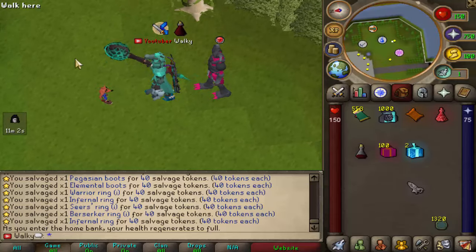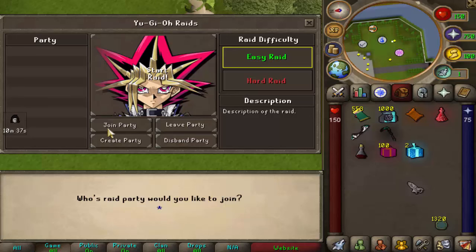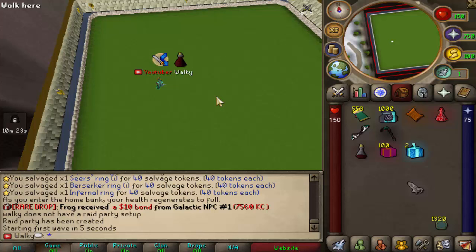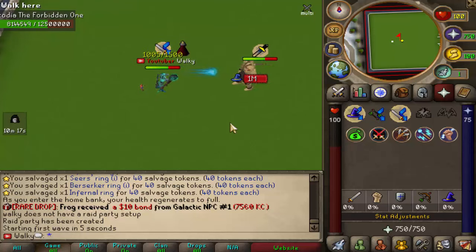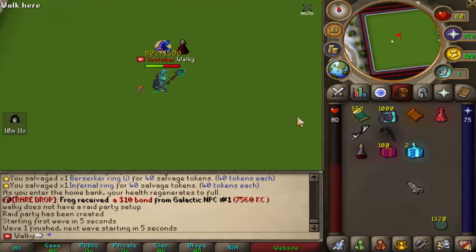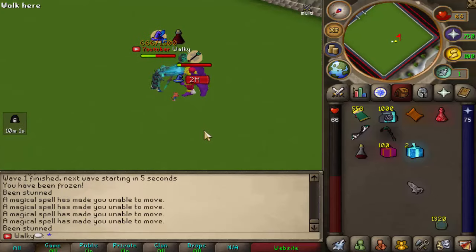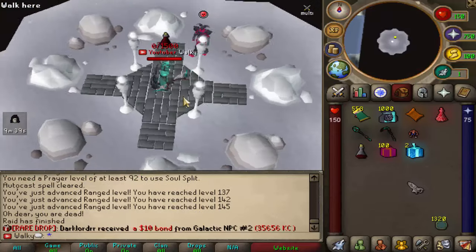We've got the Yugioh raid NPC over here. Grabbing two attack styles, we're getting right into the first raid. There's easy and hard mode — joining a party solo for now. The first two waves are mage, then range. That's a massive attack — we have to swap prayers too since we don't have soul split yet. Fast wave complete, but he's hitting with melee as well. This guy is also teleporting around — it's fun but very tough without soul split.